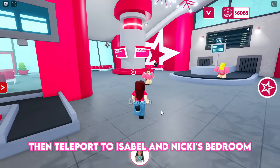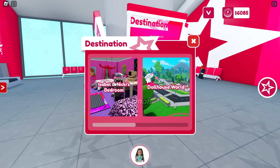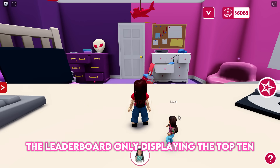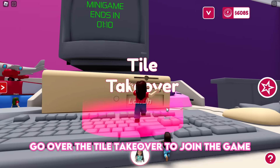Teleport to Isabelle and Nikki's bedroom. Unfortunately, there is no way to see your ranking — the leaderboard only displays the top 10. Anyway, to get started, go over to Tile Takeover to join the game.